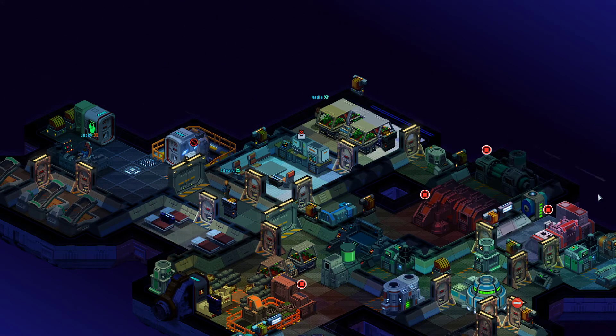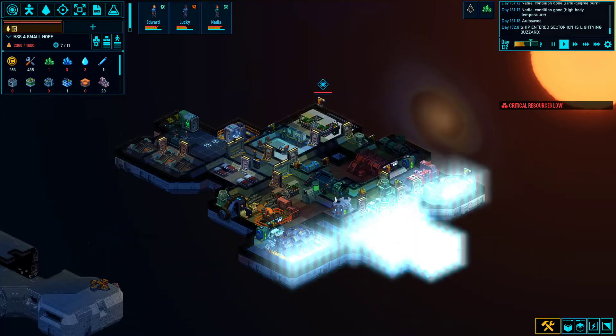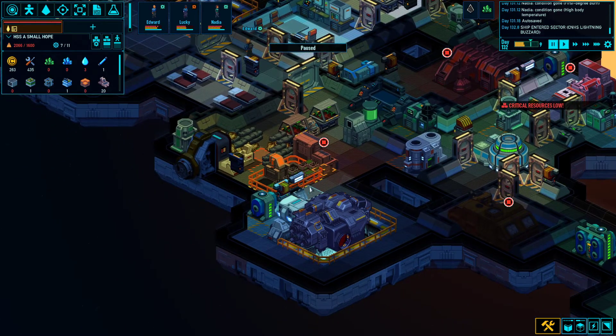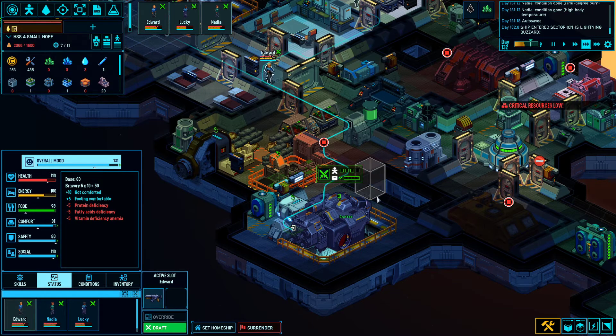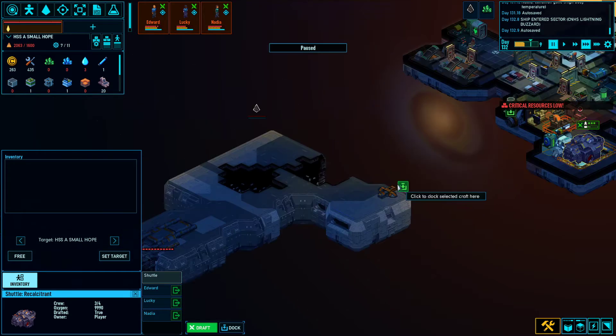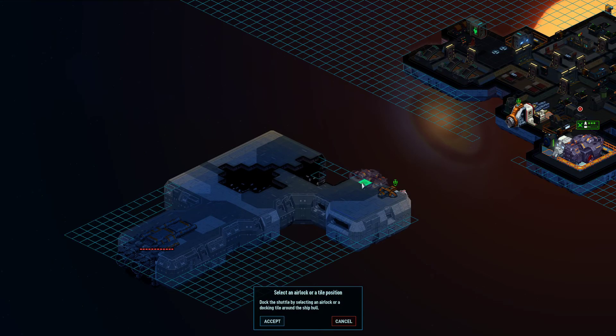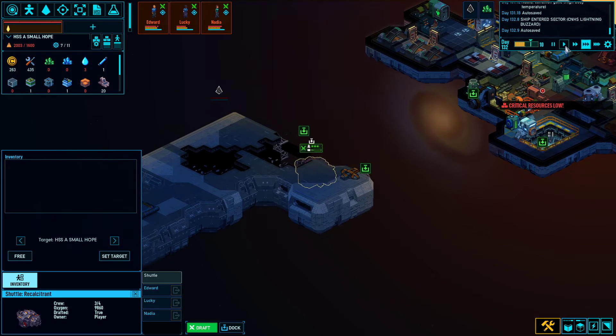Do we dare check out this derelict ship considering the shape the crew is in? I think it would be a mistake not to - we only have so many opportunities to get more crew members in the early stages of the game, and this could be one of our last opportunities before the aliens start getting really tough. We've already seen some tough aliens in some areas, so we're going to gamble on this and hope it's not too bad.